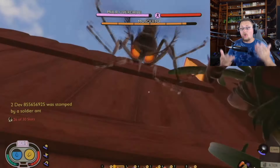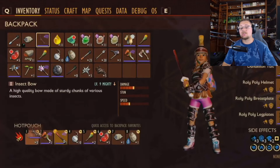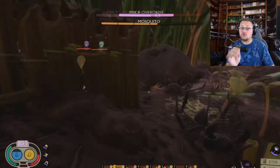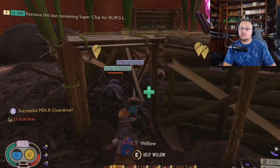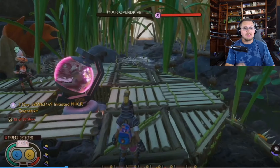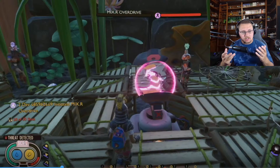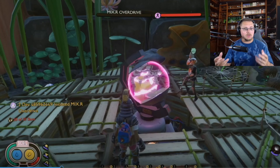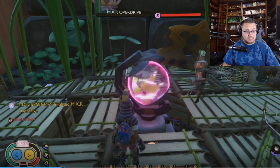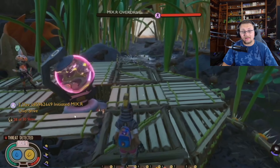You're going to have to fight off different creatures while trying to keep your mixer alive. If you look over to my left, you'll see there's actually a red health bar for the mixer that the bugs are trying to destroy. When you first activate it, the bugs do not aggro to you — they don't care about you unless you attack them.